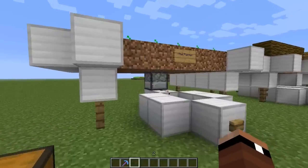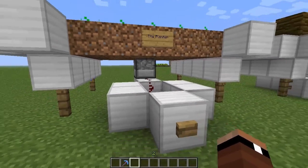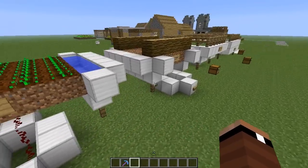If you have a huge field and you don't feel like running around and dropping down seeds manually, you can just power this sucker up with redstone, hit that button, and then there you go — you're going to have an automatic plant, which is pretty cool.